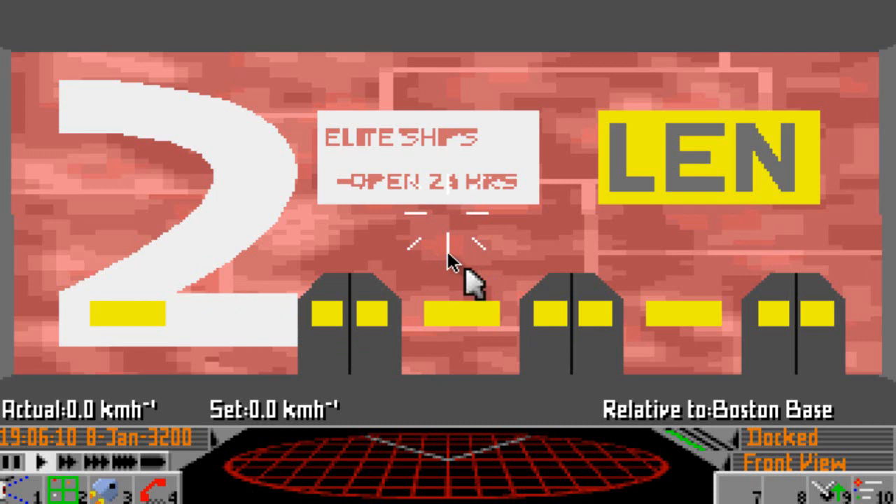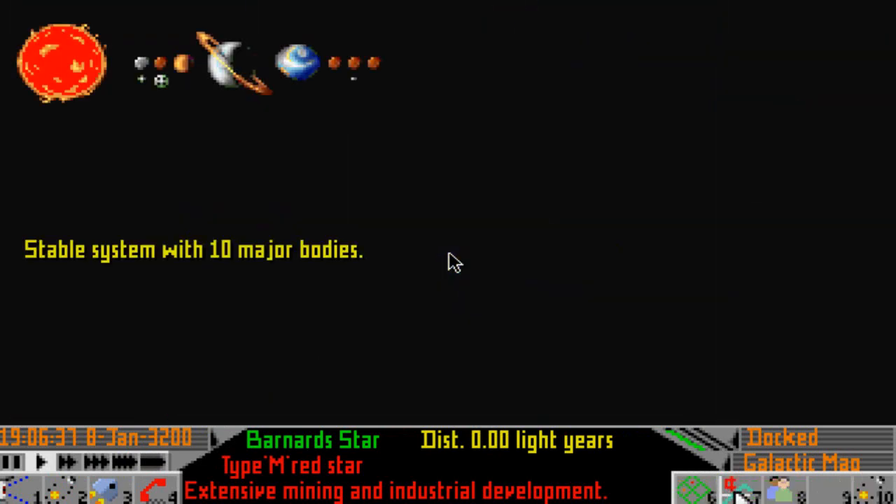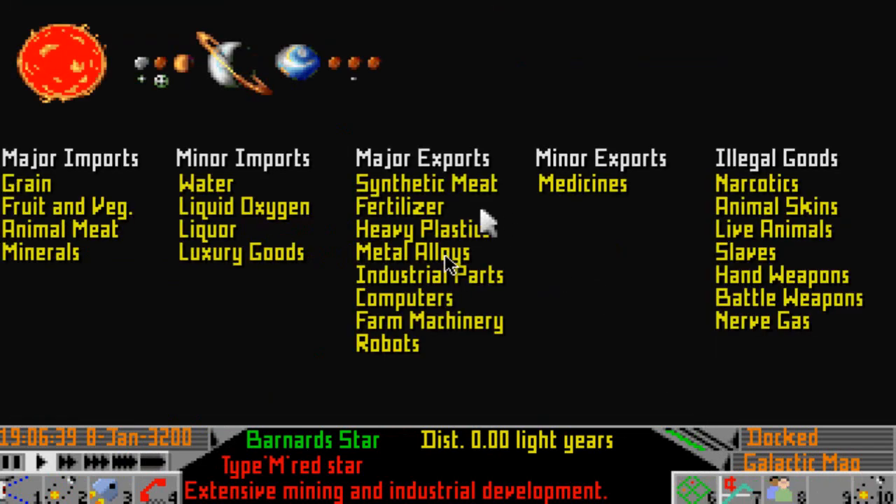Well hello gentlefolk and welcome back to Let's Play Frontier Elite 2. Just before I saved it we arrived at Barnard Star and we were actually going to attempt to do some trading and actually attempt to make some money. So let's have a look at the galaxy map — we can see Barnard Star there and let's see what they have to offer for their exports.